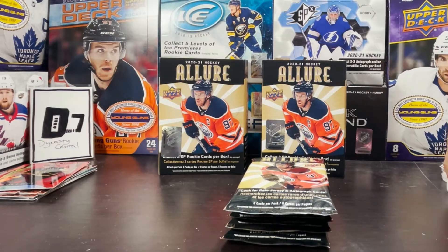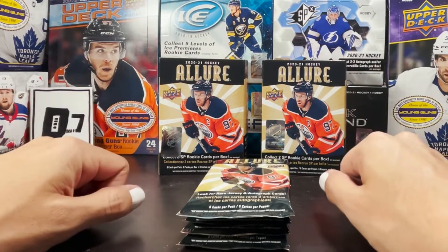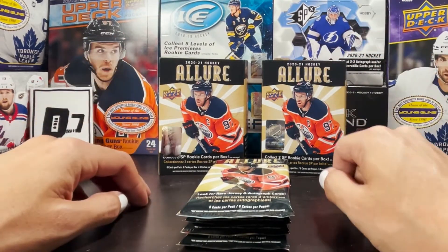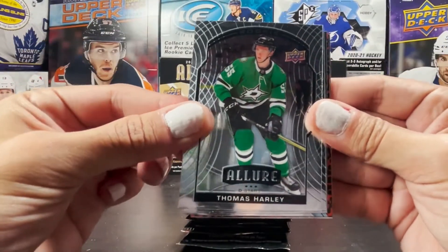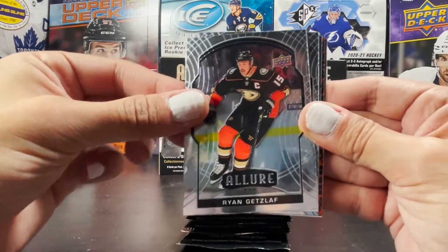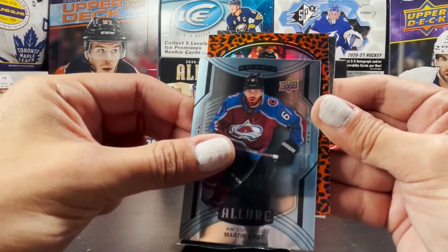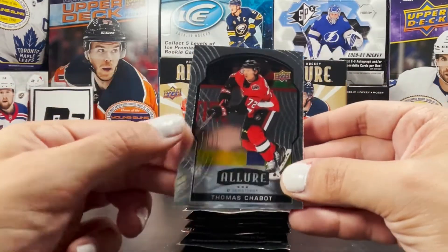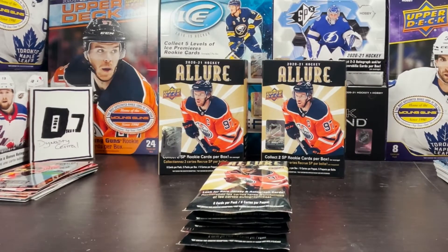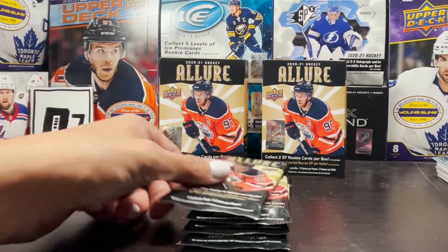So far for this first blaster box, pretty nice — I'm happy with the return. No autographs of course, we're probably not going to hit any in blasters unless we strike rich, but maybe we can in this box. Thomas Harley, another fan of the channel. Ryan Getzlaf. Miro Heiskanen, short print rookie Martin Kaut, and the leopard is Matthew Tkachuk. On the back Thomas Chabot — another very miscut card. It's easy to tell when there are lines on the side to measure with.